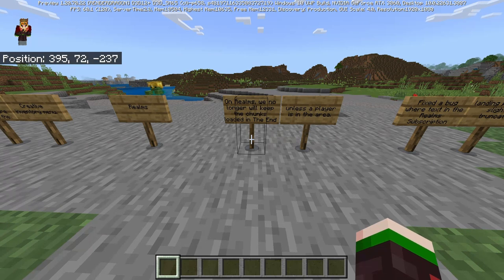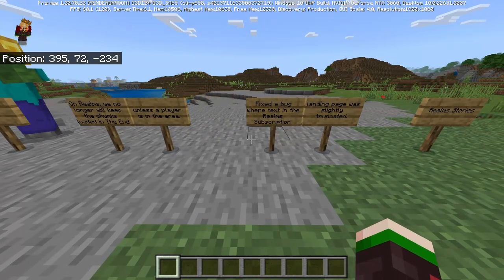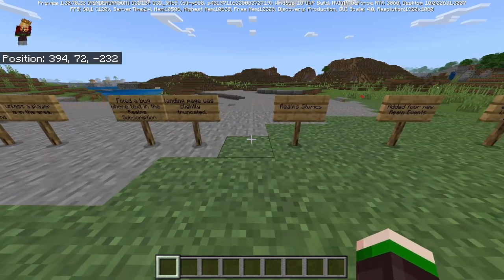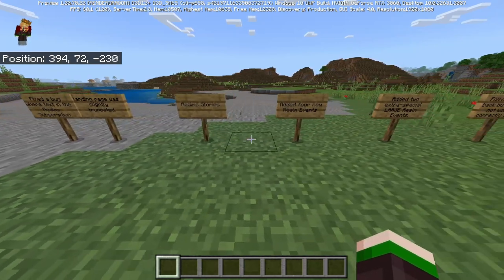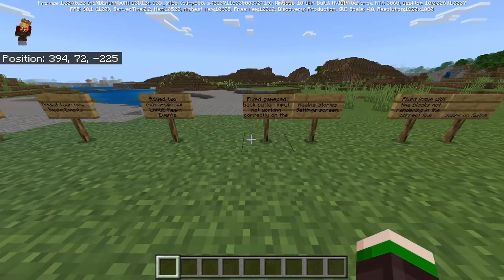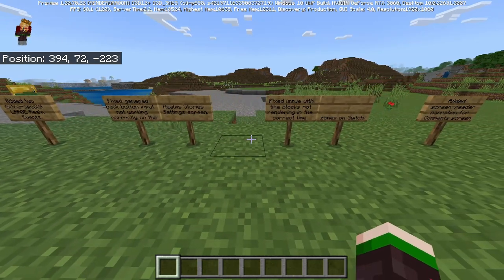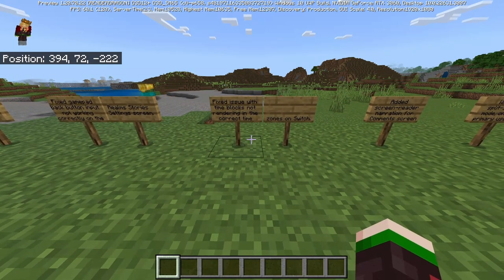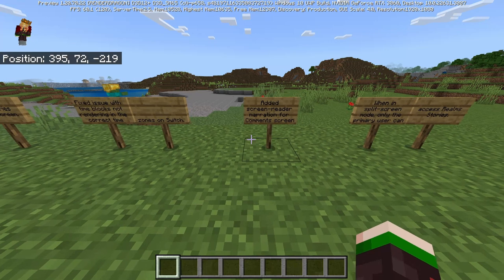On Realms, chunks in the End are no longer kept loaded unless a player is in the area, which keeps the lag down. Fixed a bug where text on the realm subscription landing page was slightly truncated. Realm Stories added four new realm events, added two extra special large realm events, fixed gamepad button input not working correctly on the realm story setting screen, fixed an issue with time blocks not rendering in the correct time zones on Switch, and added screen reader narration for the comment section.